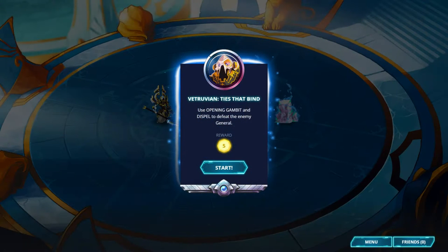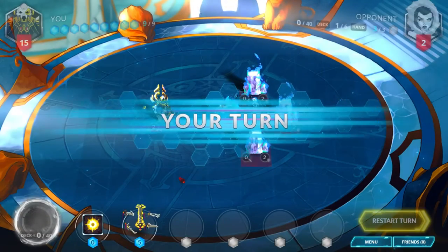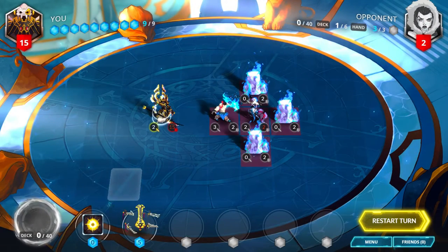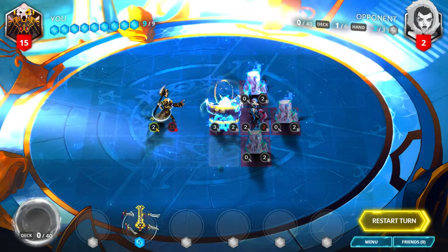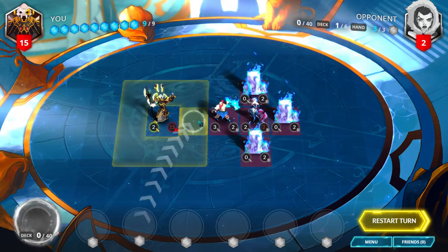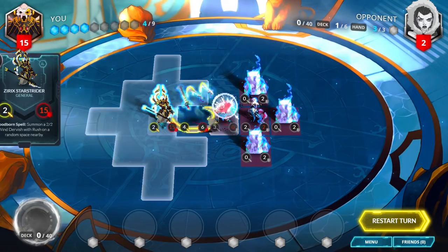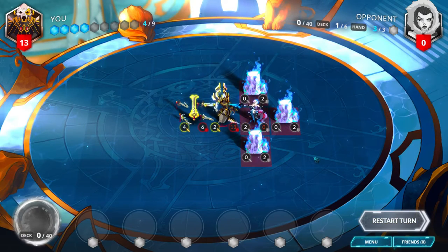Vitruvian, Ties That Bind. Use opening gambit and dispel to defeat the enemy general. Play Siphon Energy on the Fenrir War Master to dispel it. Then play Dancing Blades directly in front of it to deal 3 damage to it and destroy it, allowing your general to move up 2 spaces and deal 2 damage to the enemy general.